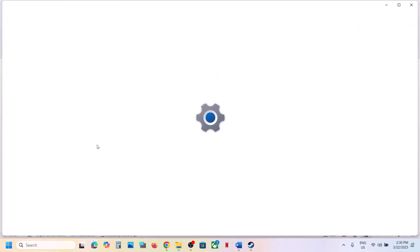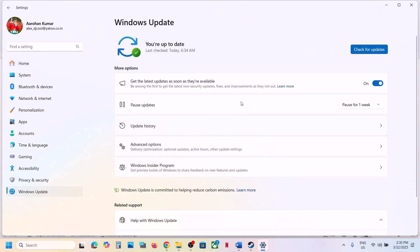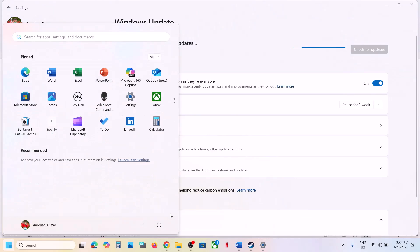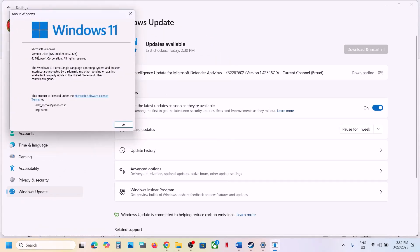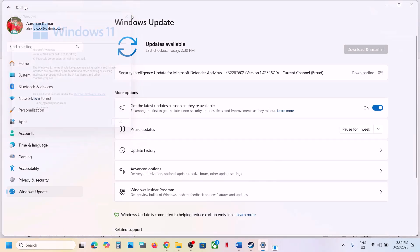The next step is to update Windows to the latest version. Open Windows Settings, go to Windows Update (or Update and Security), and click Check for Updates. Once all updates are installed, restart your computer and then launch the game. Make sure you are on the latest Windows version.